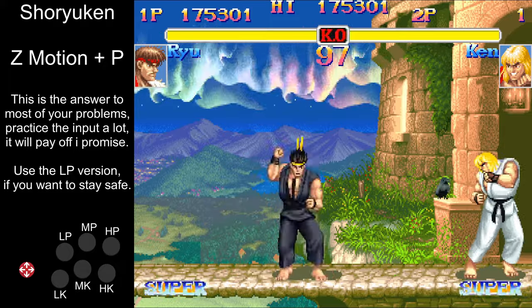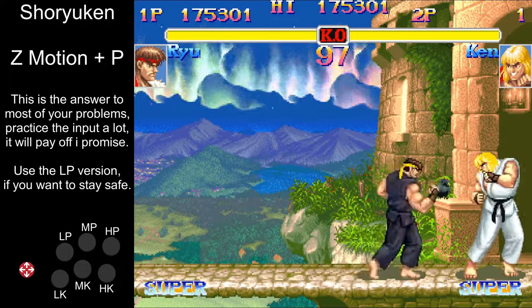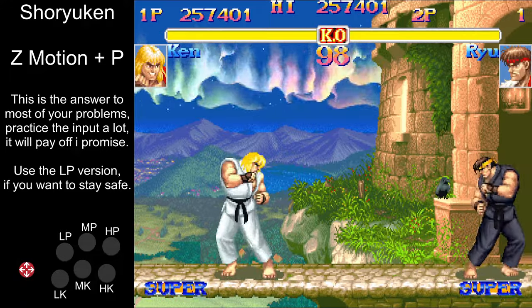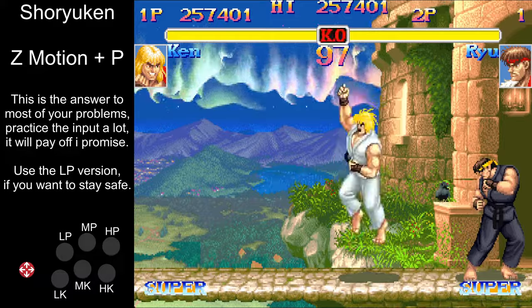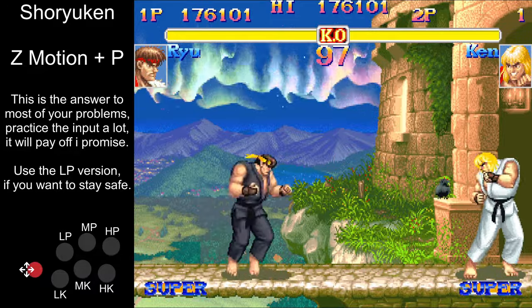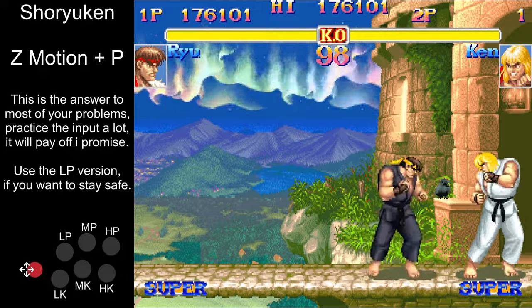Shoryuken — this is your get out of jail free card. The first few frames are invincible, meaning you can get out of any kind of pressure situation, if you get knocked down for example. It's also your go-to anti-air, and as the first input is walking forward, you need to get comfortable with moving forward because it will keep you safe.